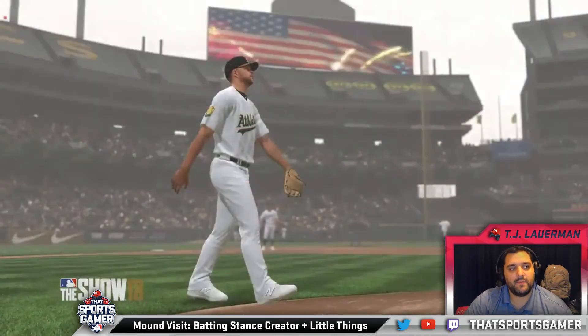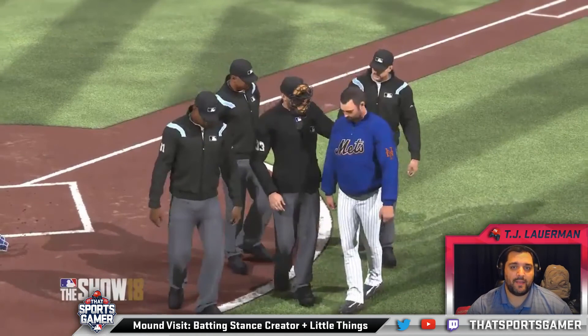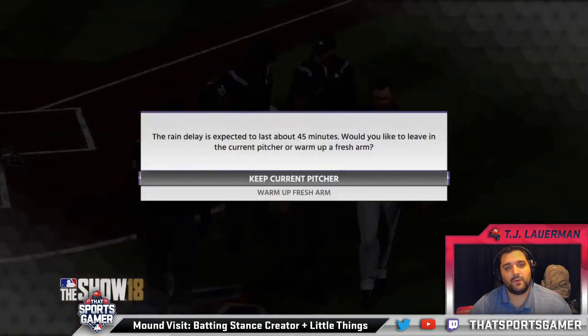They've also updated the rain and fog in the game, which is pretty cool. I'm excited to play in some of those new atmospheric conditions. They talked about some of the physics of air pressure in the last video, so I wonder if playing in rain or fog is going to have some effect - like if the ball won't travel as far in thick air. That would be interesting to cover during the deep dive. They're also adding rain delays, which I think will only be in franchise and Road to the Show. You'll get a menu telling you how long the rain delay will last, and I assume that will affect your starter's stamina - a very long rain delay might mean he can't come back, or he'll come back with very little stamina.